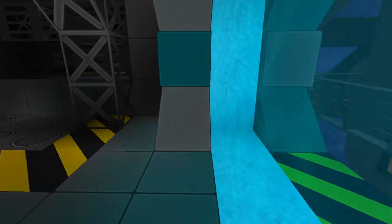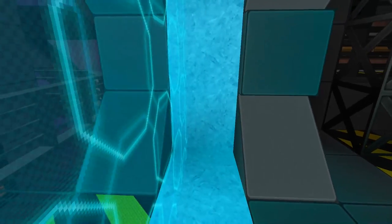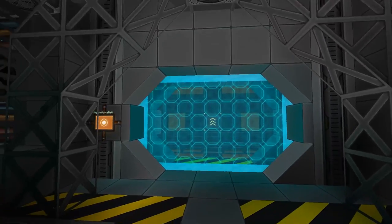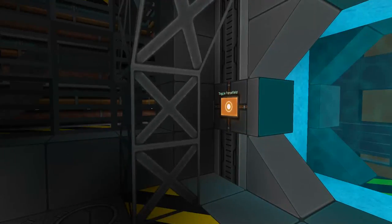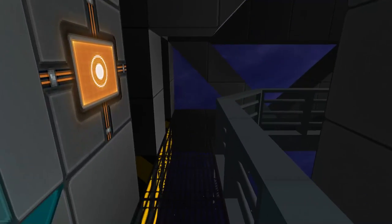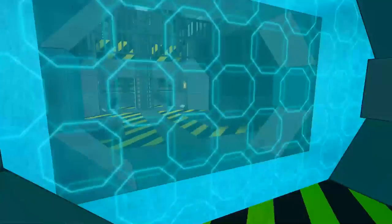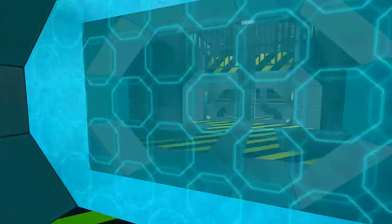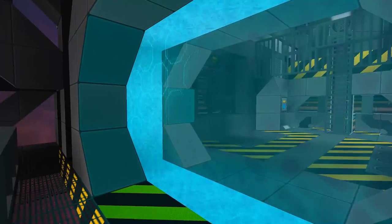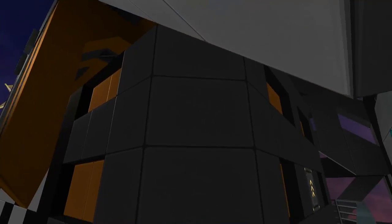I've got a force field stuck in the same block as the water. I made it a quarter slab — I could have made it a full block but I went with quarter slab, and you can see both textures all the time, which I like a lot. We've got a button here so we can turn it off and walk through just fine, and there's a button outside to turn it back on. There is some z-fighting right here — the force field fighting with the water texture over who wants to be in front — that's why it's doing that weird flashy thing.